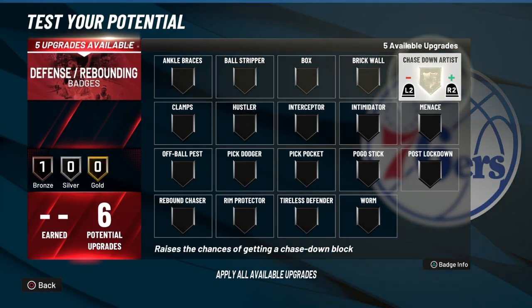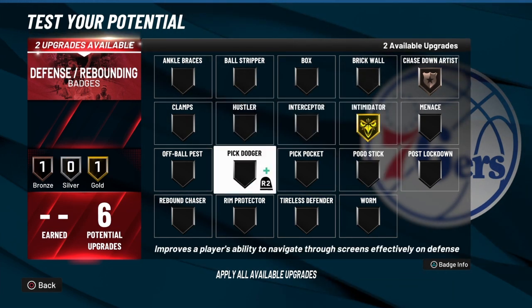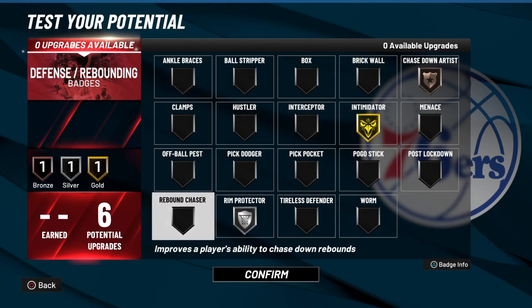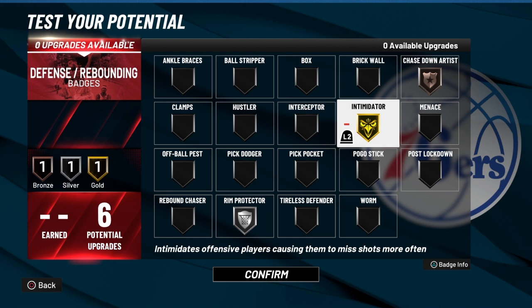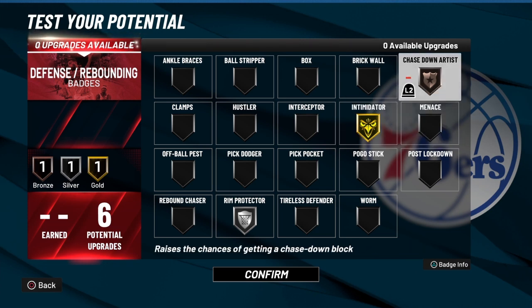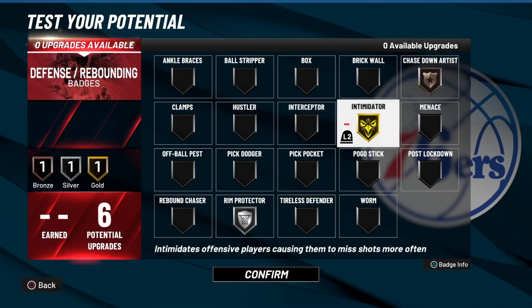For defensive badges — six of them — I'm going to go with Chase Down, Intimidator, and Rim Protector. I'm not really pressing the rebound with this build; I'm thinking more about being a defender out on the perimeter. With 88 strength, that Intimidator is basically going to be a Hall of Fame badge. When you get the slasher takeover, that strength goes to 98 — so Intimidator will be two away from 100.